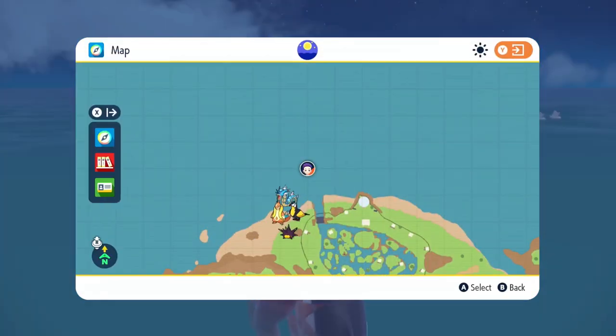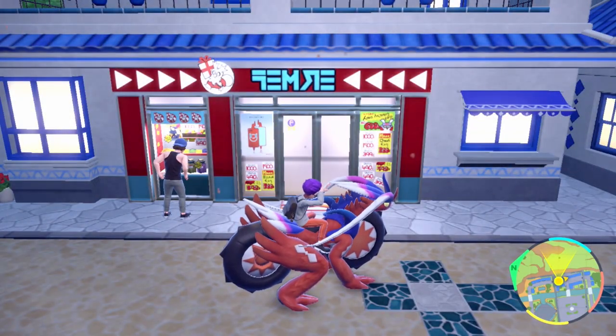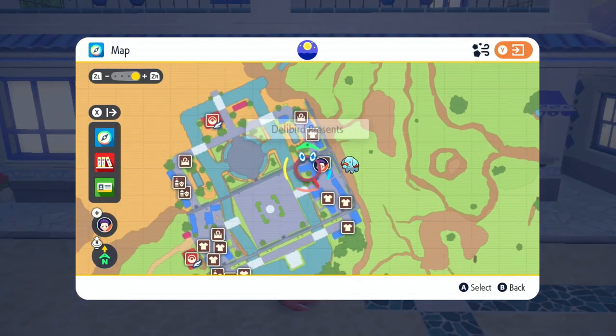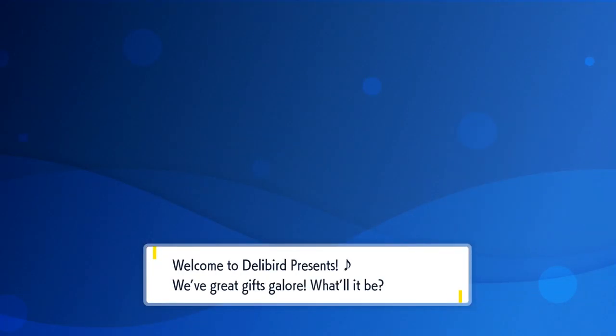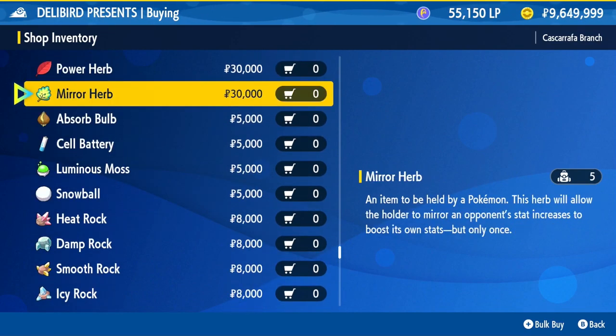Then from there, we're gonna fly to Cascarruffa Town. You go to the north area and search on your map for a Delibird Presents, which is gonna be right over here. You're gonna walk in and you're gonna buy a Mirror Herb — go into Battle Items, scroll to the Mirror Herb, and buy one.